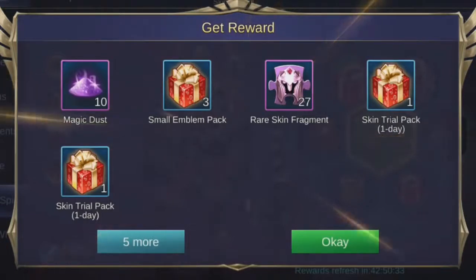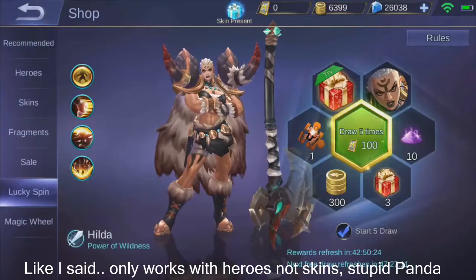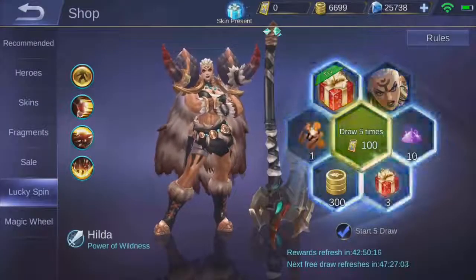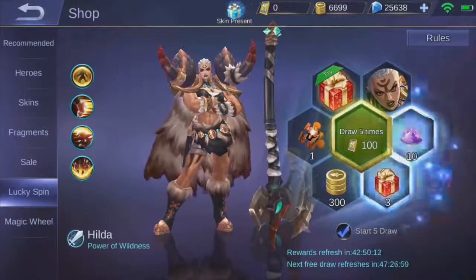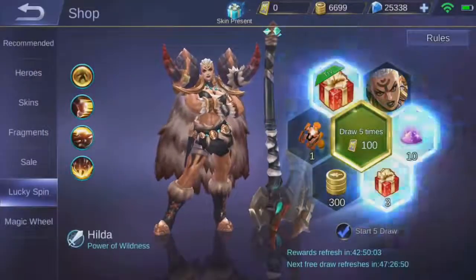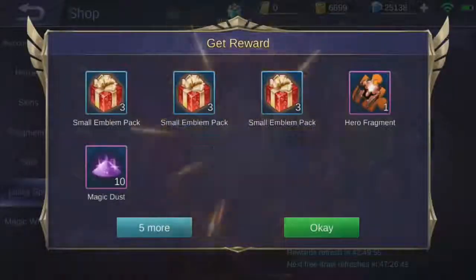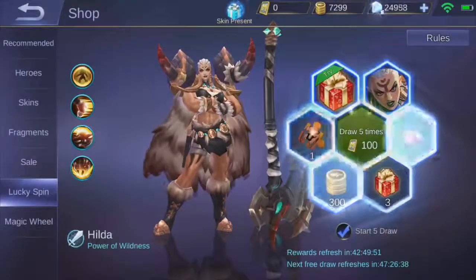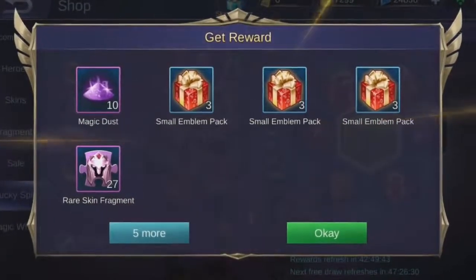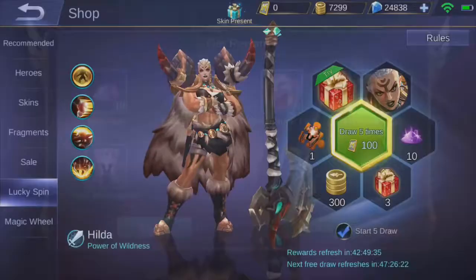Wait, what? Did I not get it? I'm pretty sure it landed on Hilda. Well, I mean, I can keep spending — let's try that again. I'm pretty sure I should get 10,000. There we go — 3,000. I'm just gonna keep doing this. Guys, as you can see I am NOT getting the Hilda skin. I'm gonna stop this because this is just getting messy. Now it definitely landed — do I get rare skin fragments instead? What, they changed it? Maybe if it isn't a hero...